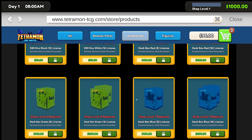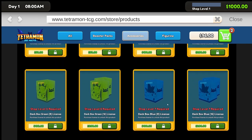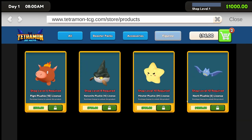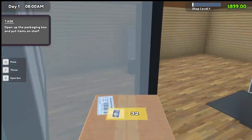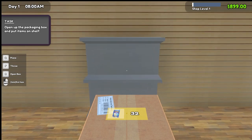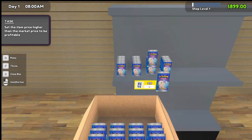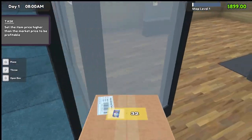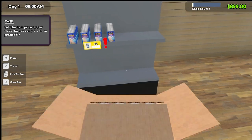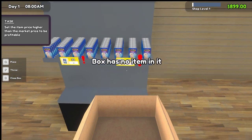Deck boxes - oh hell yeah, we like those. And a collector's book, figurines. The figurines could have been cooler but it's okay. Let's stock up on two boxes. In market simulator fashion, we open the box and place them on the shelf. Box has no items in it, throw it away. Now we have one full shelf of Tetramon basic booster cards.